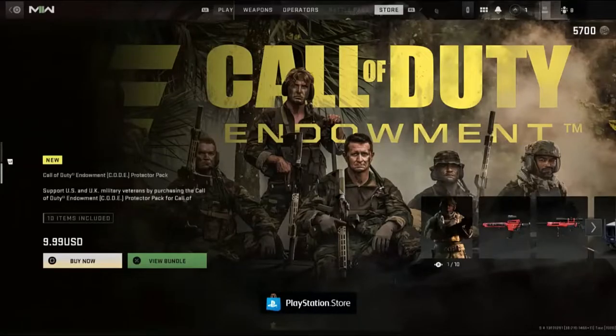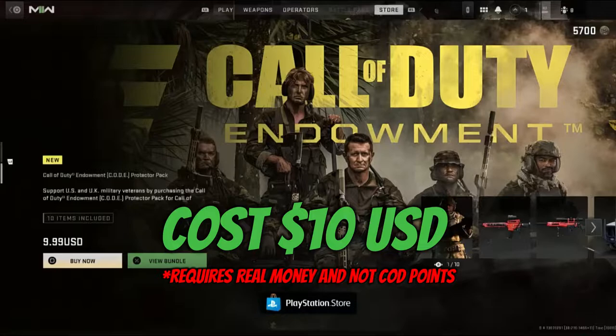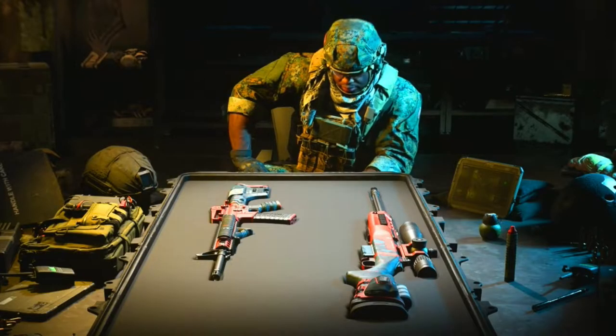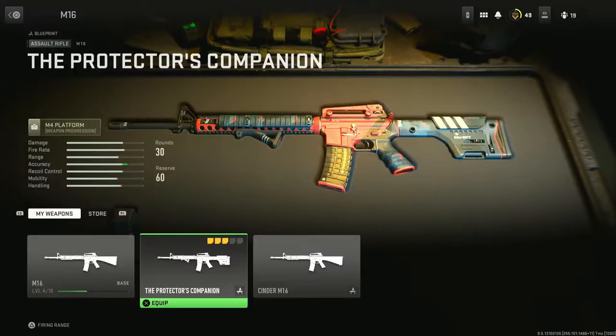To get this Call of Duty pack, you would need to buy it through the store or through the in-game store, but it will require real life money, costing $10 USD. You cannot use COD Points to buy this pack. This pack comes with the Protector operator skin for Hutch, the Protectors Companion rifle blueprint M16,